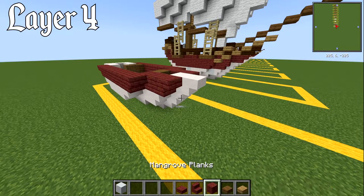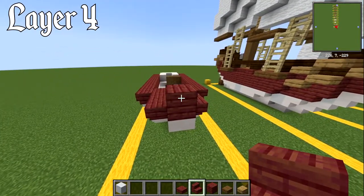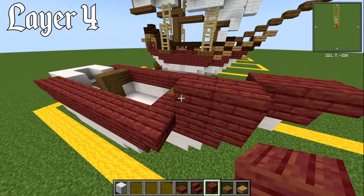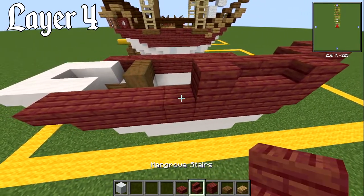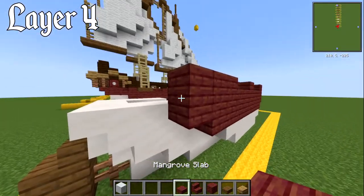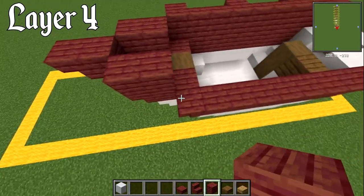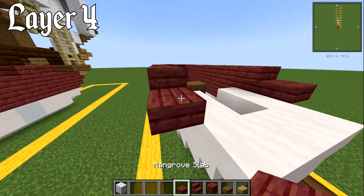For layer number four, place a block of your coloured material on the front, then an upside down stair on the front of that. Right here, have a block then another block behind it, directly on top of the last layer. On this run: a block, two stairs, a block, two stairs, then three stairs and a lower coloured slab to finish that side. Do the same on the other side: two blocks, a block, two stairs, block, two stairs, three blocks, then a lower slab.